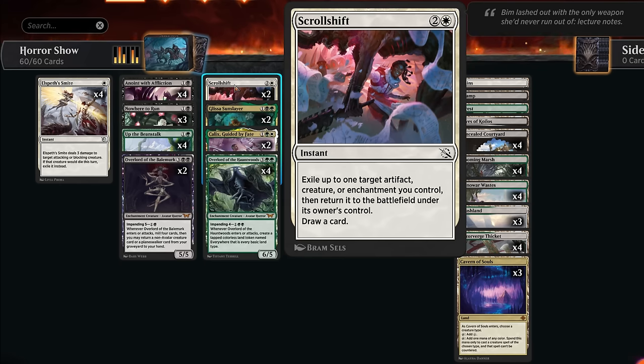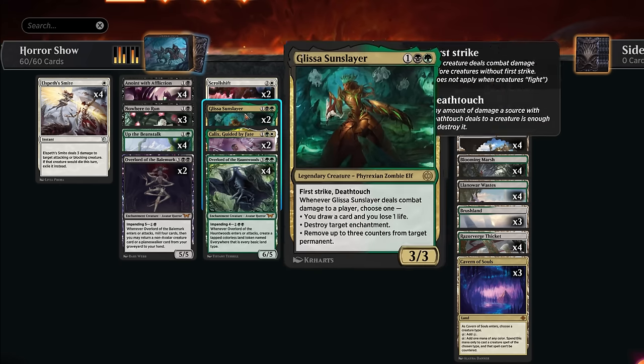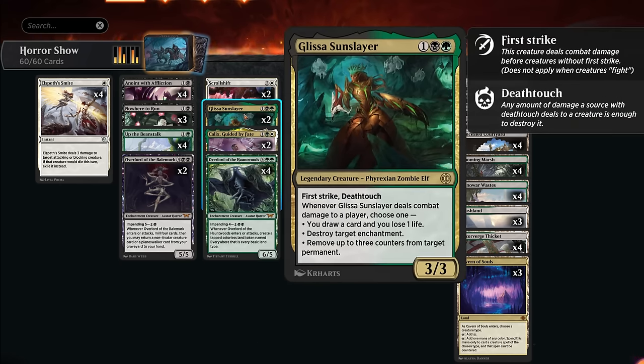We also have a couple creatures that synergize well in this deck. Glissa Sun Slayer can be great against a lot of decks — she can destroy opposing enchantments and remove counters from permanents. As a 3/3 first strike deathtouch, it's pretty difficult for the opponent to block profitably. If she hits the opponent, we can also remove time counters from our own overlords to get them in play sooner.